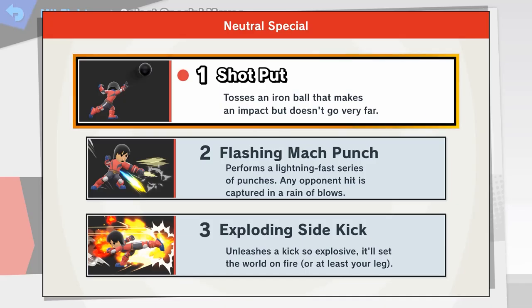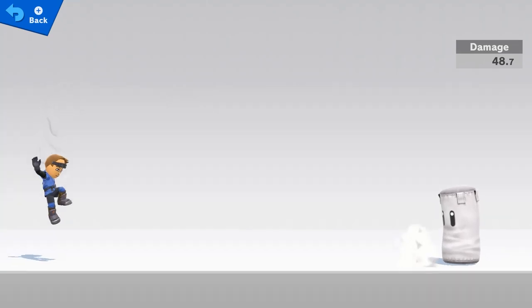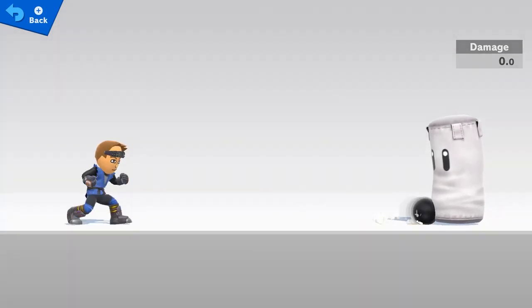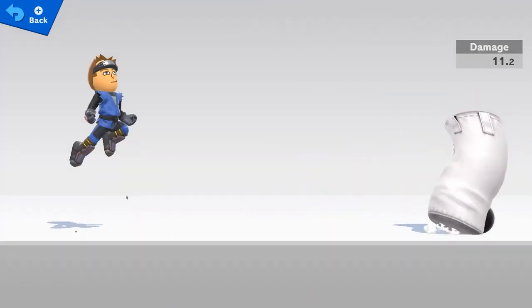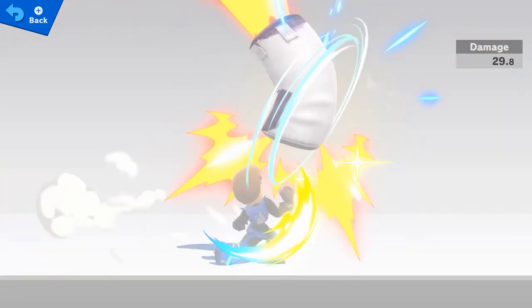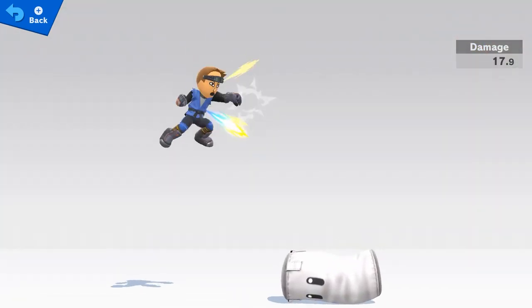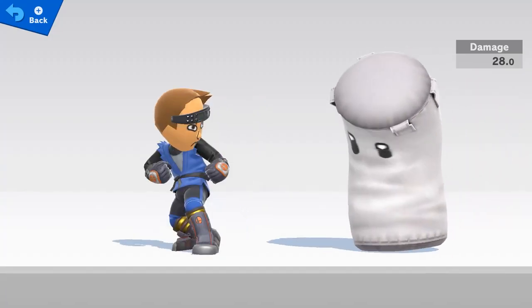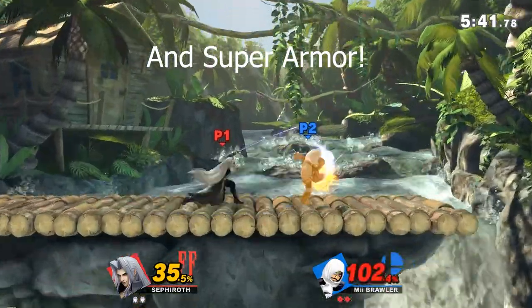Neutral specials first. Shot Put is a powerful projectile that can bounce twice with an active hitbox. It does a lot of shield damage and it's an effective edge guarding tool — make sure to jump high to get over this move. Flashing Mog Punch is a powerful rapid jab, effective in the air as a surprise attack or a landing mixup; shield or avoid this attack. Exploding Sidekick is a lot like Falcon Punch — it can be reversed, but it's got slow startup, so just don't get hit.